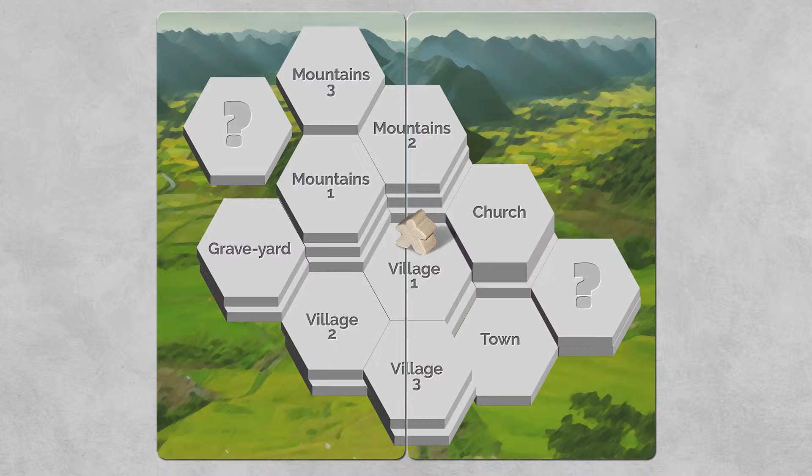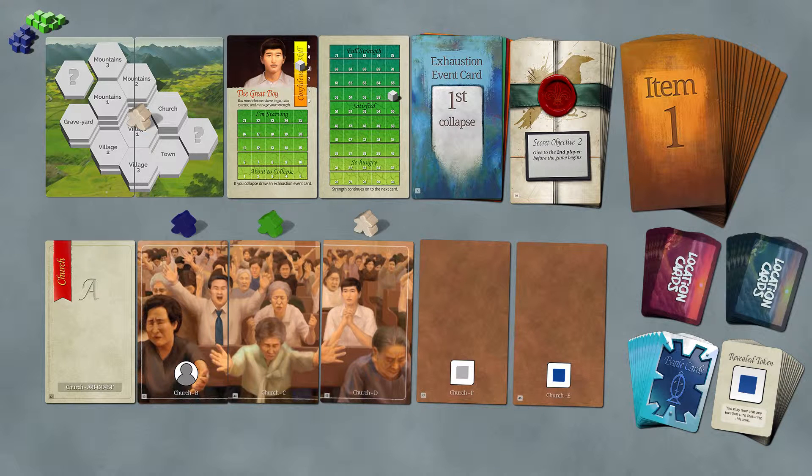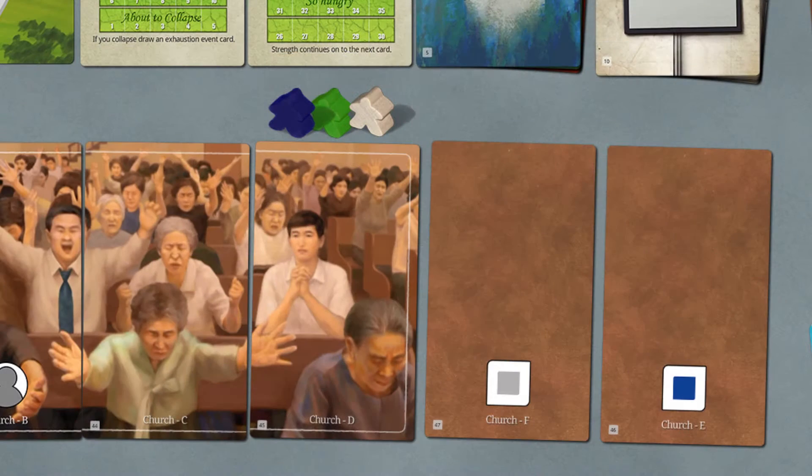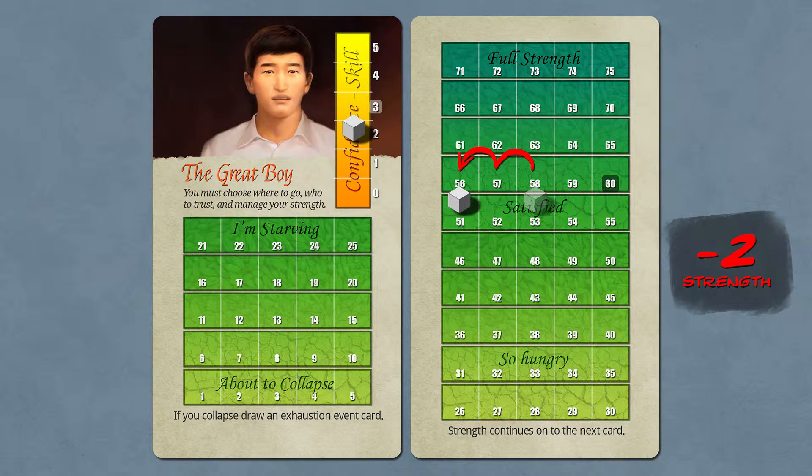Before we decide what to do next, we have to decide: do we want to spend more strength to visit more cards, or do we want to leave this location and come back later? For instance, we could spend one strength to stay at this location — so I would go down to 52 — and we could basically all three visit. It costs one strength to stay at this location, and it costs another strength to explore this card.